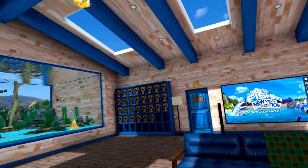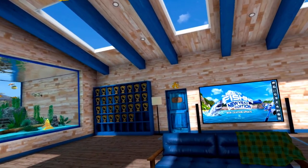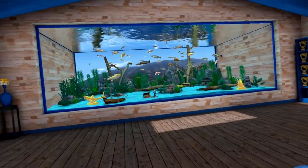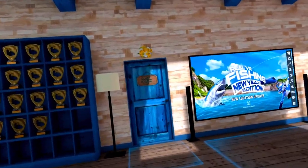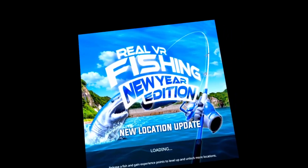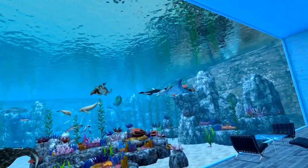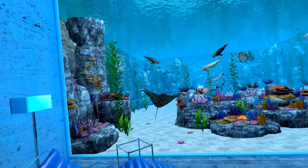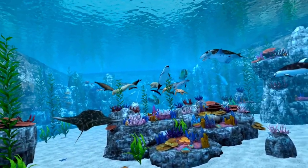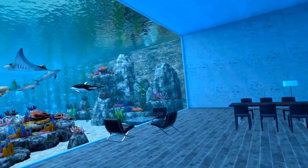Everybody likes to see people's lodges, so here's my lodge. I've got my shark trophies from the shark event, my trophy wall filled out, my various leaderboard medals. I don't put any of my saltwater fish in my saltwater aquarium — you'll just find all my reward animals in there, and my spider crab is down there.